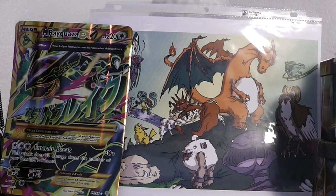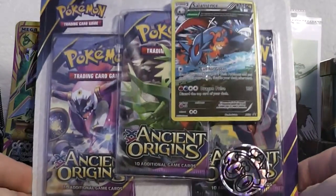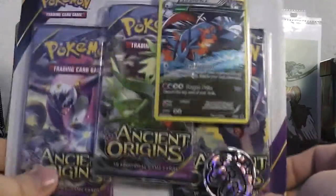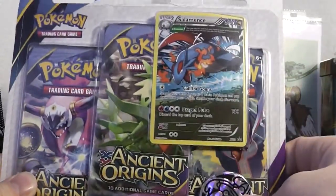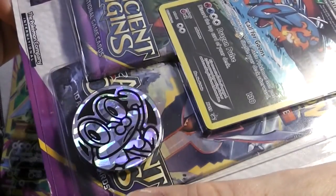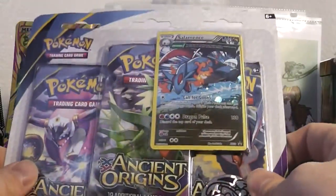Hello and welcome to another Frog Collects video. Today we are going to open a blister pack. This is a pretty awesome one. It's got a lot of Ancient Origins packs in it — three to be exact — and a black star promo card of Salamence, and a coin. Let's get to it.